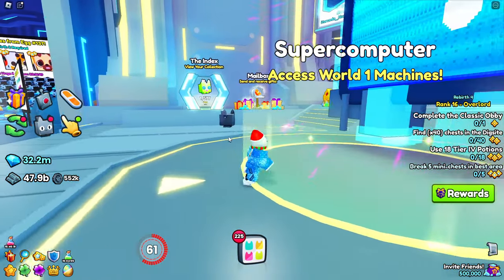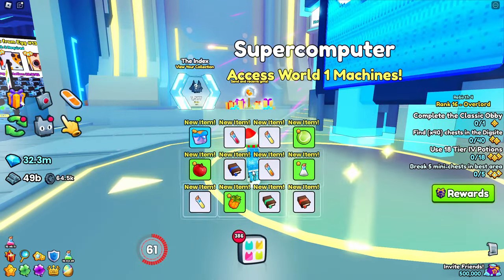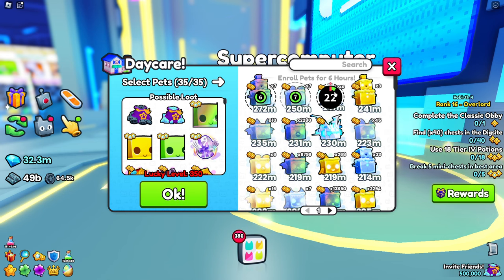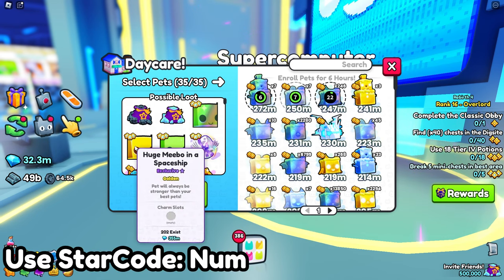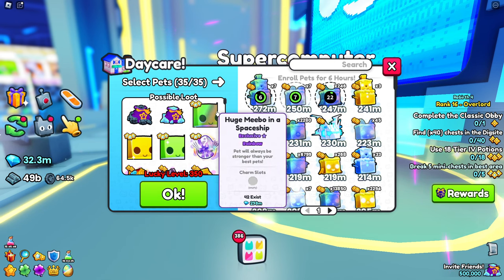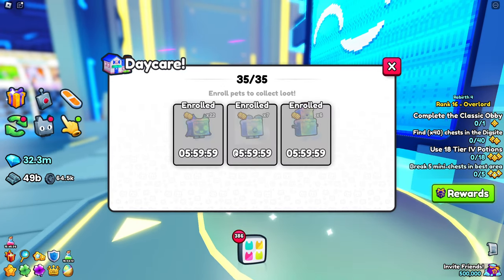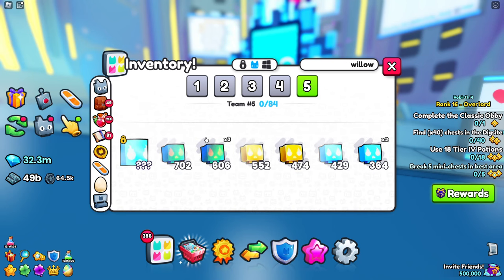Just for anybody wondering, the daycare now can actually give you a huge pet. If I were to enroll my stuff and get it down to like 35, as you can see there's a chance of getting a huge Meibo in a spaceship — this is the same one that was in Petsomex. You can also get a huge Machine Blur Dominus Egg from this, so kind of two huges in one. I was actually lucky enough to get one from this, and that is how I managed to hatch this Will-O-Wisp right here.